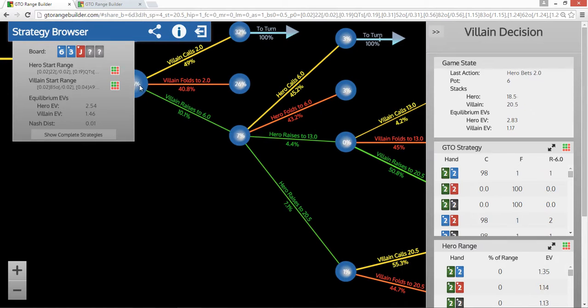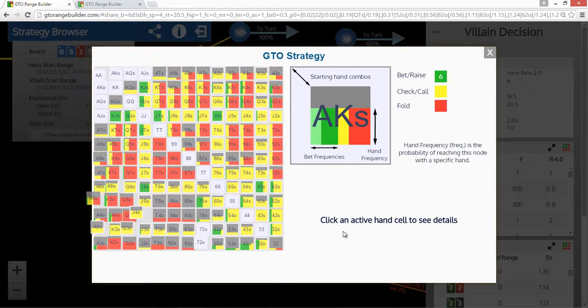Let's click ahead to the next node. This is villain's node facing a C-bet. Let's click on GTO strategy and take a look at what it's doing. When we first look at this, it looks like there's a lot of mixing going on — there's all these hands that are mixed. But this is where we need to be really careful and hover over, because a lot of the time it won't be mixing. It'll be selecting combos.